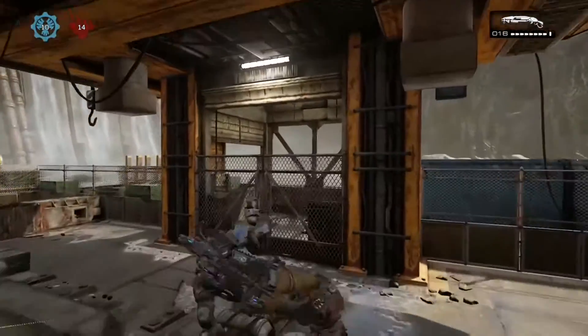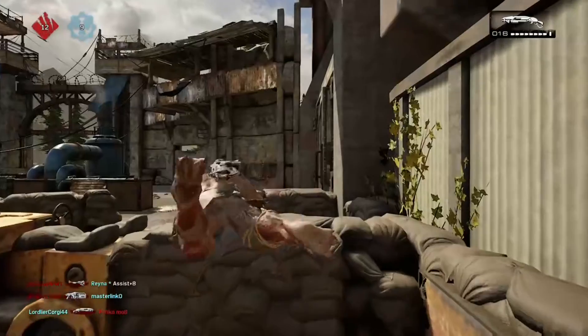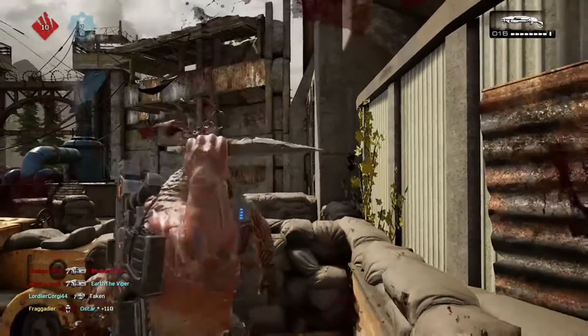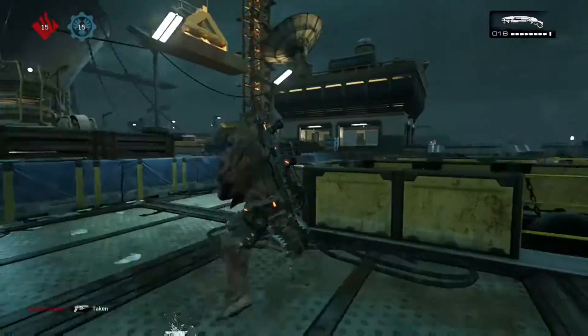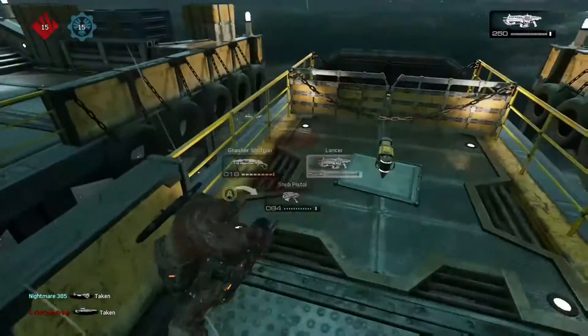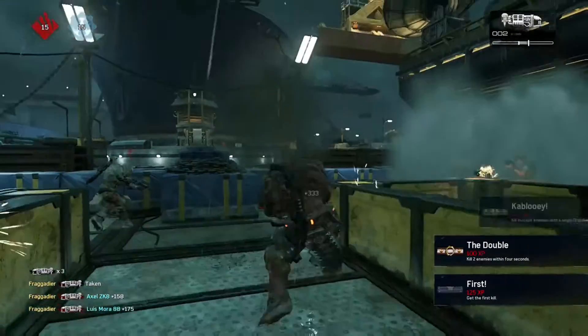A new feature they've added is the mantle kick, similar to Gears 3 but different — you actually have to push forward and hit the B button to execute that kick. You can also grab enemies from the other side of a wall, pull them over, and stab them with your knife, or kick them over. They also didn't break away from symmetrical maps — the battlefield is very even, with power weapons at the center that you fight over.